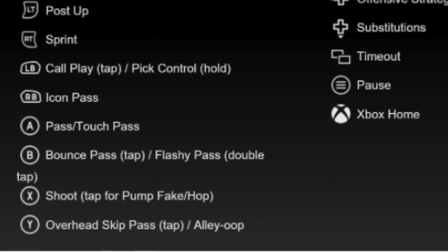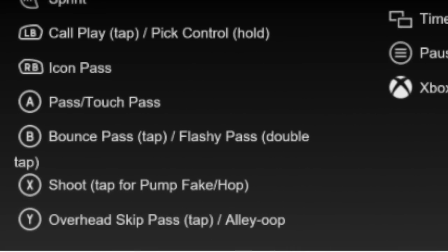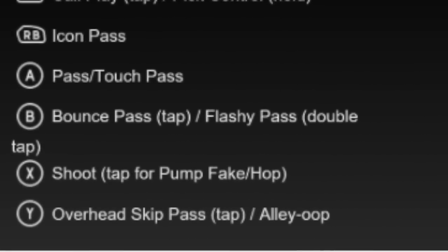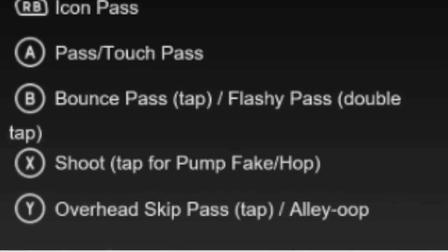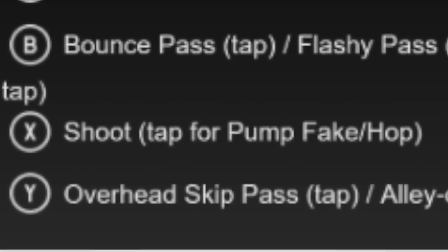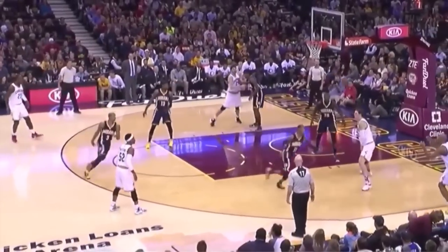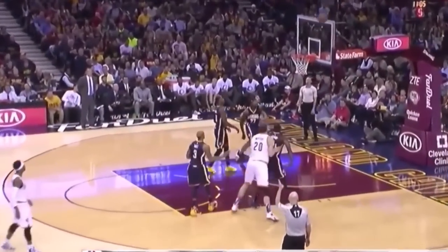From the control manual, there's a new feature for passing: click Y or triangle on PS4 and you can do an overhead skip pass — you're gonna tap it. Now what is an overhead skip pass? Let's take a look at what that is at the NBA level, and there's no one skip passing better than LeBron James. That right there is an overhead skip pass.